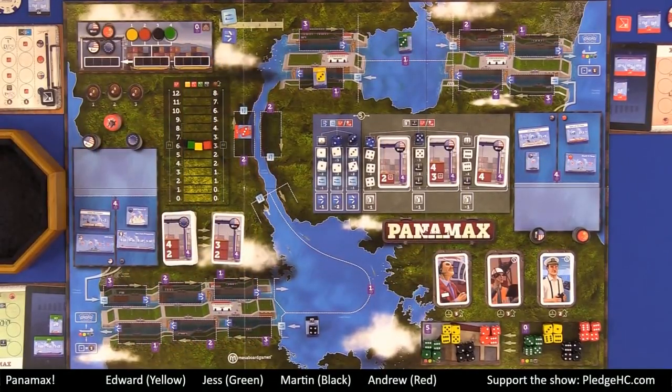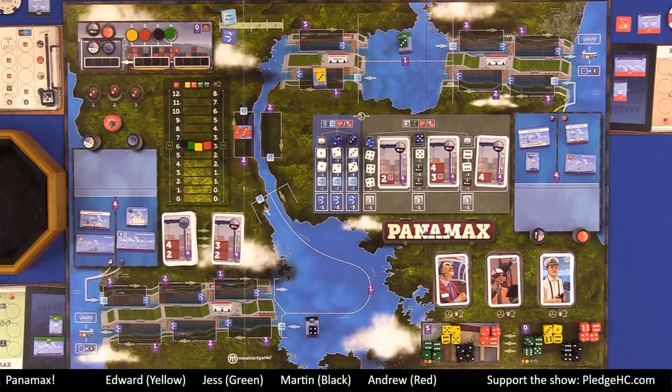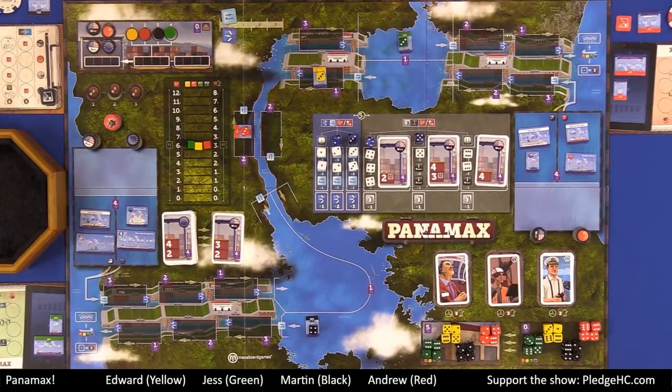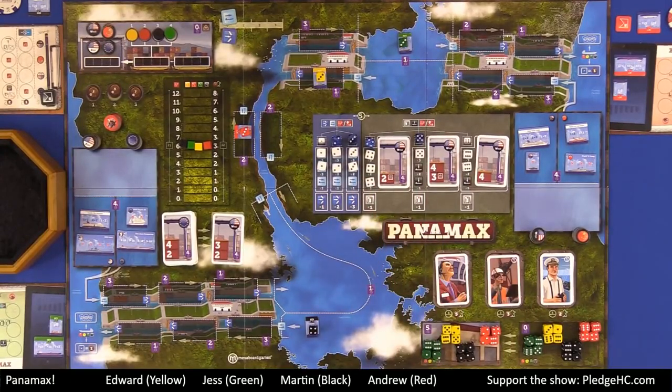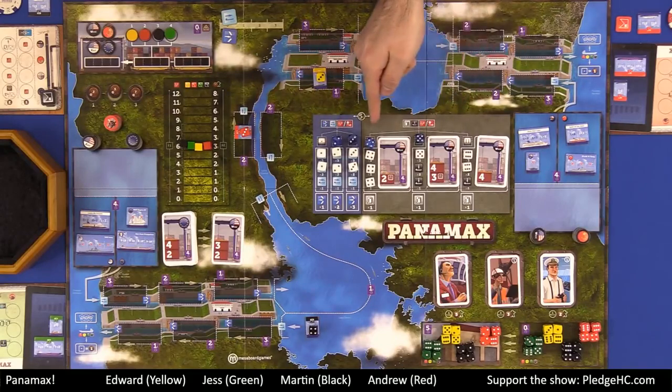Let's go ahead and talk about how the game is played. The game is played over three rounds, where in turn order — or rail order — players are going to take turns selecting a die from the action table and taking the associated action until they've taken four actions each. There are 16 dice up here, four players, ergo four turns apiece per round. Their options are to move ships through the canal via locks and waterway movement, or to load cargo and possibly take contracts. The game ends at the end of the third round, and whoever ran the best shipping company — shown by having the most money — is the winner.